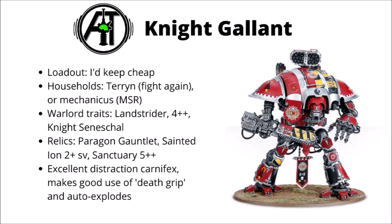A 4+ invulnerable save from Ion Bulwark is also great, and if you don't feel like you need the extra movement or invulnerable save — say you're playing against a slow-moving melee horde — then Knight Seneschal can be a decent one to pop his close combat a bit by giving him yet more attacks. In terms of relics, he can be very well tailored versus the enemy army. If you're fighting Knights, I'd certainly think about the Paragon Gauntlet — a damage 8 Thunderstrike Gauntlet with no negative to hit — which generally means he'll be wrecking an Imperial Knight or Chaos Knight in one round of combat, plus it means he can be very efficient with the Death Grip stratagem. Otherwise I'd typically think about using a defensive buff, like a 2+ save from the Armour of Sainted Ion, or if the opponent has lots of very high AP weapons, Sanctuary can be great as it means you can also rotate Ion Shields in close combat, giving him a 4+ invulnerable save there.